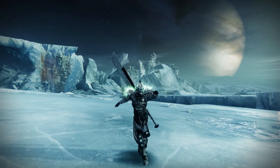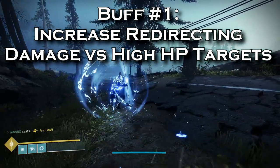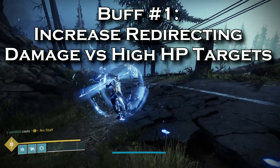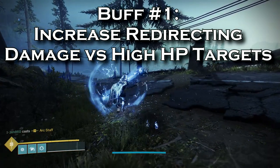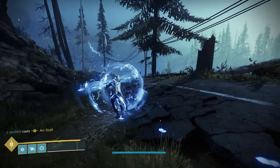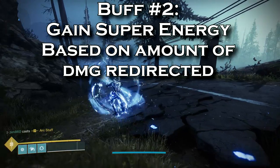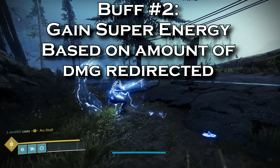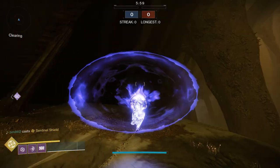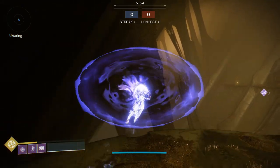By combining the three, we have created a weird situation where the exotic wants you to block, but also wants you to attack. We'll start by differentiating when you do which, so that it makes sense. We'll increase the damage that redirecting an attack does — redirecting will do 2x damage to majors and bosses, and the same as it does now to red bar enemies. With this distinction, the super suddenly highly incentivizes blocking on higher HP enemies and attacking lower tier enemies. The second buff is that while blocking, we gain increased super duration based on the amount of damage redirected.